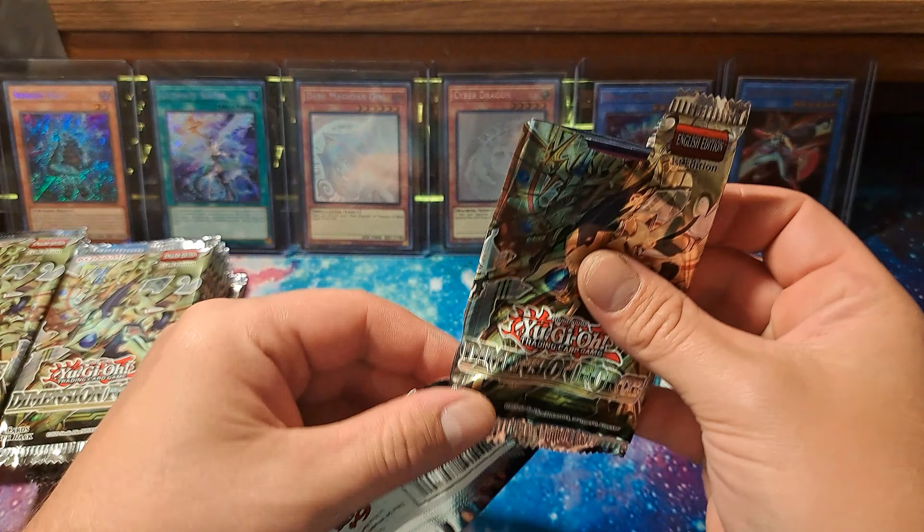Scareclaw — didn't see that one before. Oh, I did a double pull! The Curse of Dragon, the Magical Knight Dragon. Nope. Interesting — that one's a cool looking card though. Can we give that one a good foil shine?